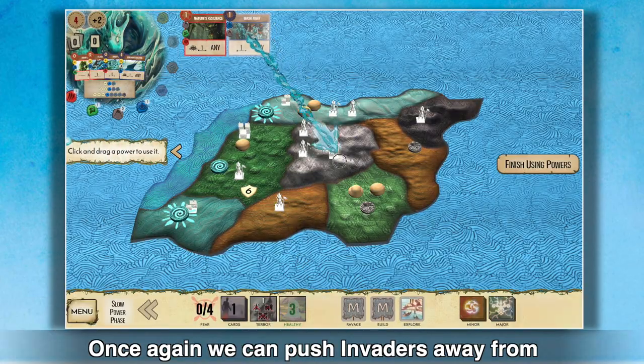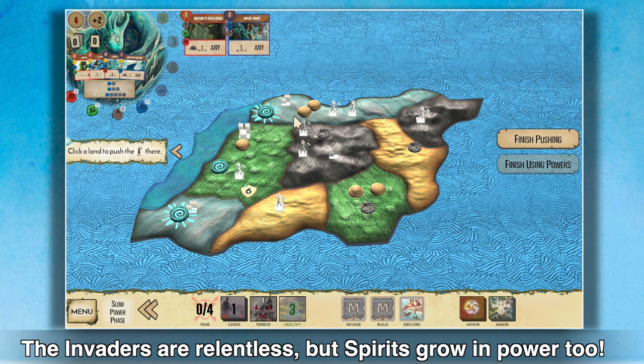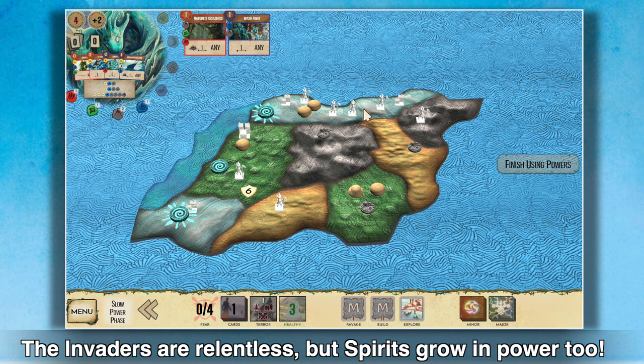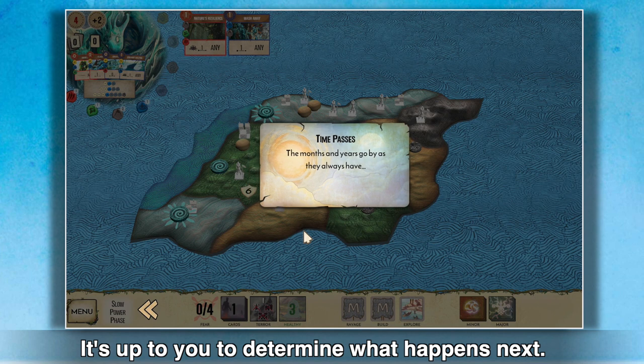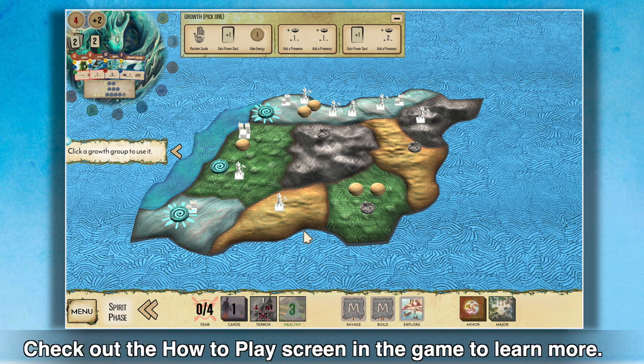Once again, we can push the invaders away from the mountain to avoid their effects next turn. The invaders are relentless, but spirits grow in power too. It's up to you to determine what happens next. There's a lot more to learn about Spirit Island — check out the how-to-play screen in the game to learn more.